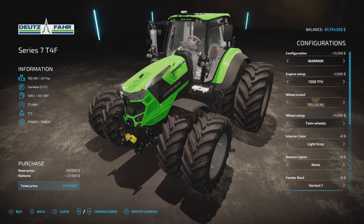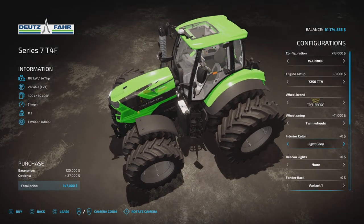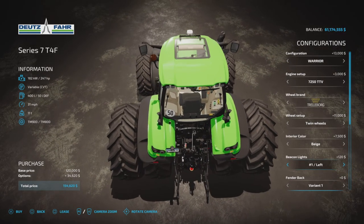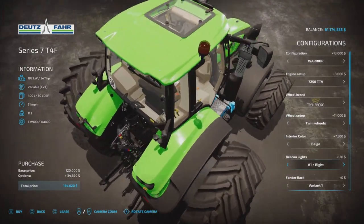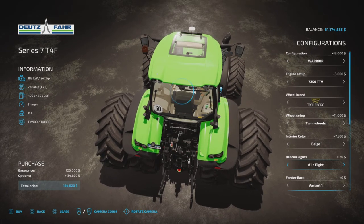Wheel weights start at $1,100, and twin wheels all around are $11,000. For beacons, you can choose none, or three different styles — each available on the left, right, or both sides. One of them looks like it could be LED.